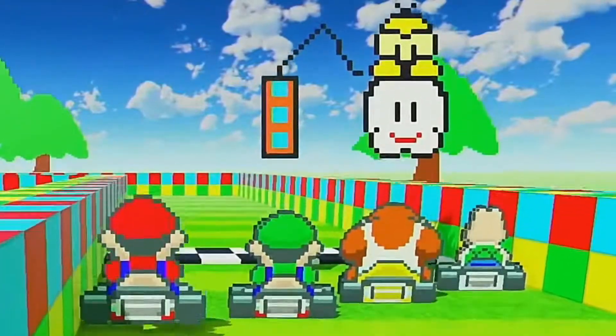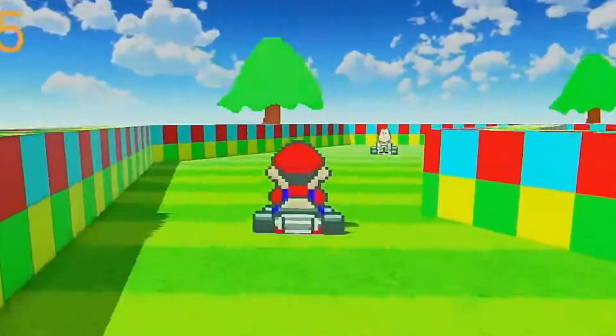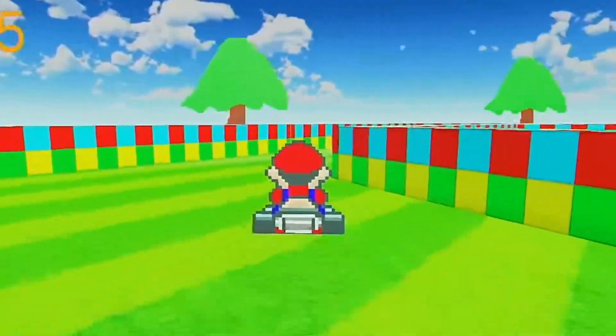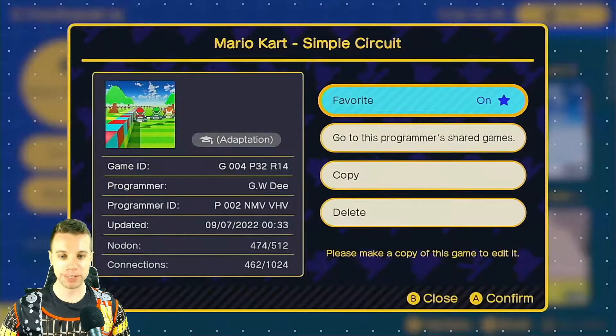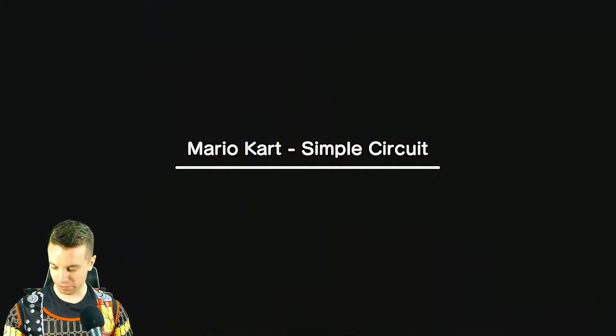Oh, look at that. If we hold the L button, he bounces. All right, Luigi. Did you guys ever drive backwards in racing games? We're going into Mario Kart Simple Circuit, and this one is by the Green Waddle Dee, and I'm so ready for this. I know you guys are too, so let's go for it.